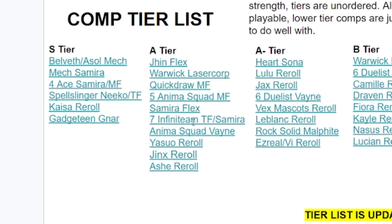Seven Infinity Team TF/Samira is very strong, a bit weaker than last patch as Infinity Team did get nerfed, but if you can hit the Seven Infinity Team board with Ezreal, you can just win the lobby. Anima Squad Vayne is what you'd be playing if you had Spreadshot — you could play Anima Squad Vayne or Duelist Vayne; I think the Anima version is a bit better. Yasuo Reroll has come into the meta due to Yasuo's targeting getting buffed, so his hero augment is actually good. Jinx got a huge buff, so Jinx Reroll is very powerful now, and Ash Reroll is still very strong.